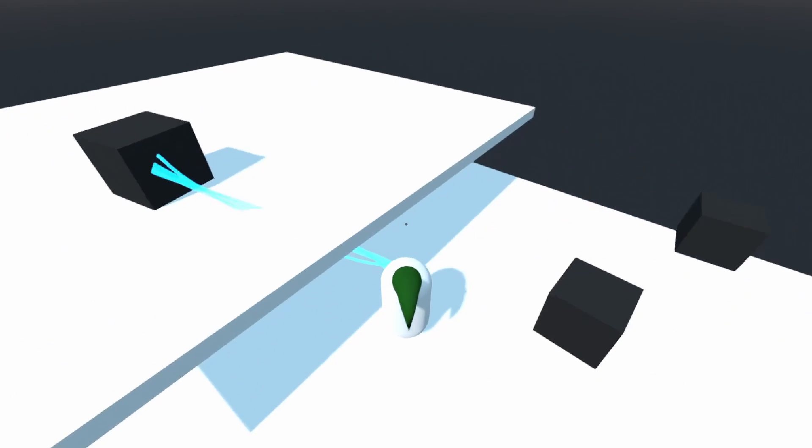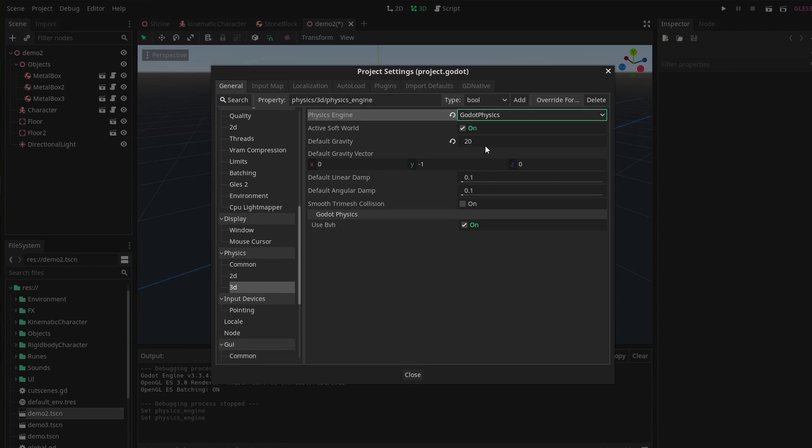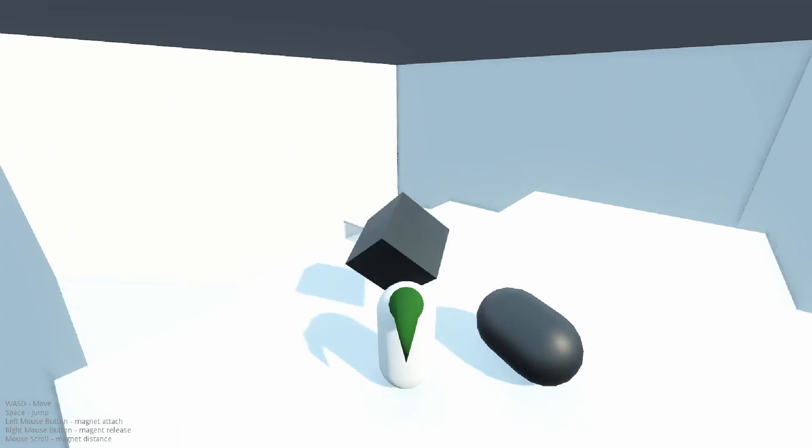I finally managed to write the perfect code for Magnesius. Yeah, it was just a few lines of code. Magnesius worked as intended, but there were still some issues. This was easily fixed by switching to Godot physics in the project settings. With that, I finally achieved my goal. Now you can just brag about it on Twitter and call it a day.